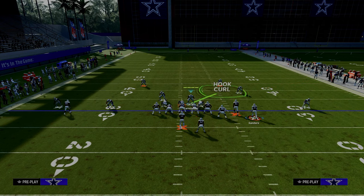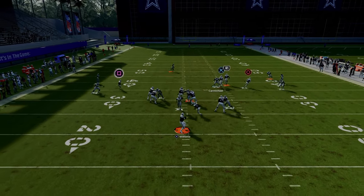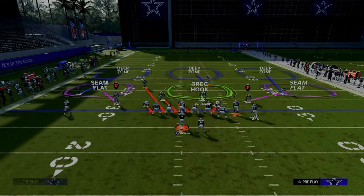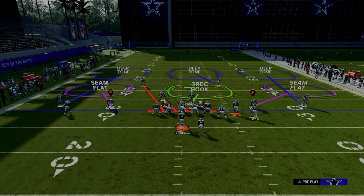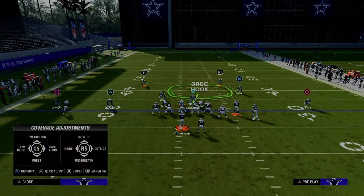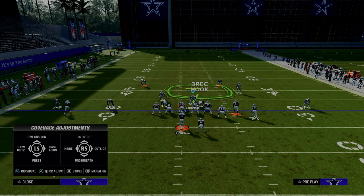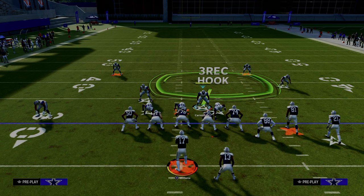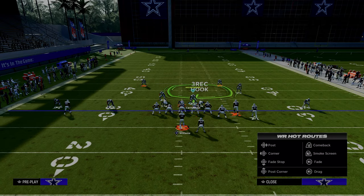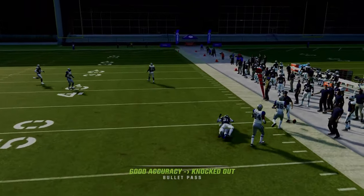I'm going to put my user in a hook curl and we'll see if this locks it up. That curl flat zone — see how he gets really outside really quick — that is the reason why I really like shade outside. So again: pinch your defensive line, back off the slot corner, shade your coverage underneath, middle third the safety on the left side, curl flat the safety on the right side, and shade outside. Even if I wait and try to throw it, the shade outside — as you can see — it's completely bagged up.